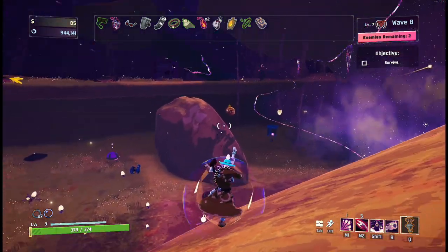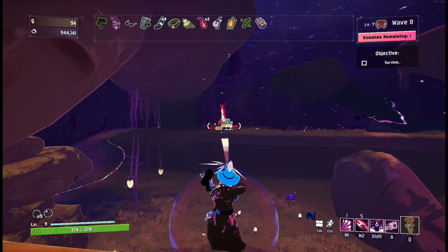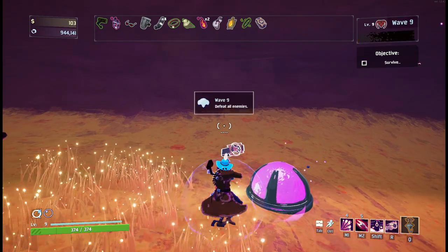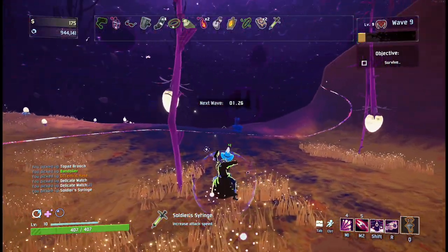Three enemies left — one, two, and three. I'm going to get my item. Tougher Times is really good, it's extra defense. The best defense is a good offense, I guess. Okay, now I'll get the syringe for the attack speed. I would love more crit though.